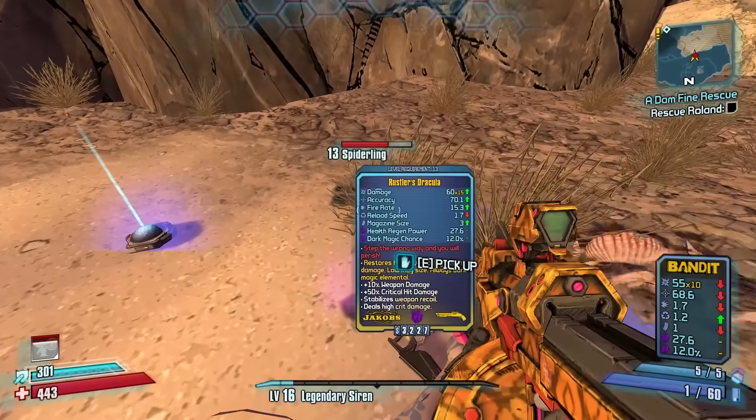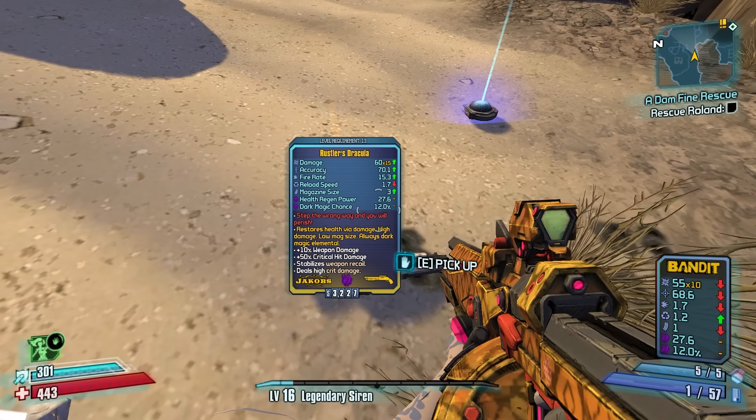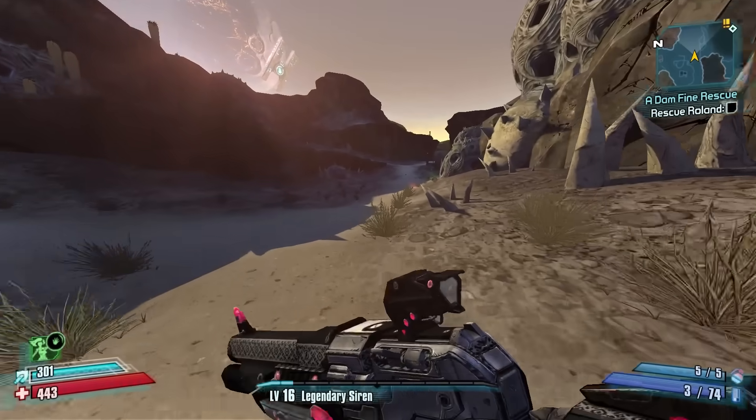Dracula, Rustler — wait we got the Rustler too! High damage, low mag size, always dark magic element. And it's another one-shot reload — let's go!